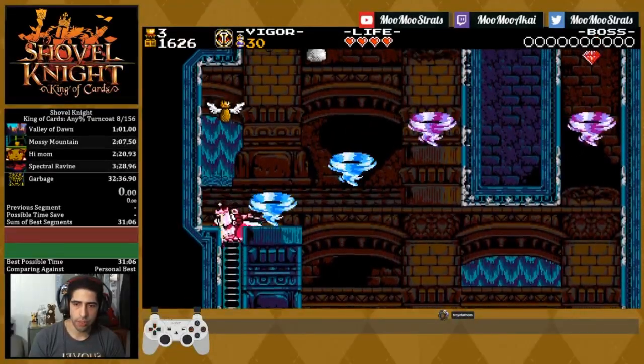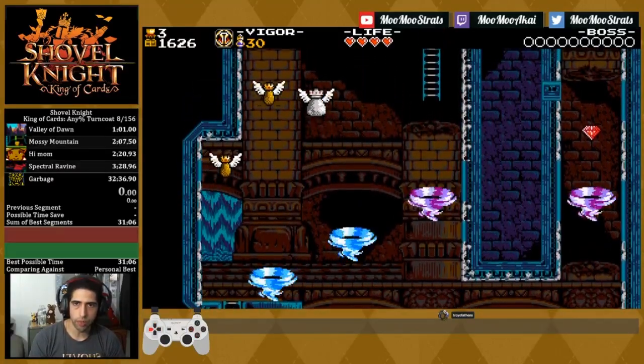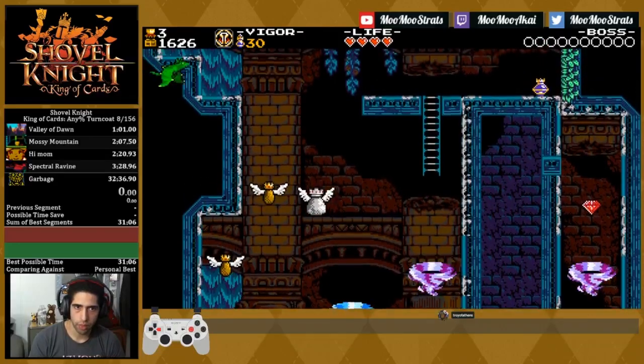So this time around, instead of using the last blue tornado to hit the goal ring, I'm actually going to do a Carter jump off of the lavender tornado. And you actually only have to do it straight up, because it's directly above you.